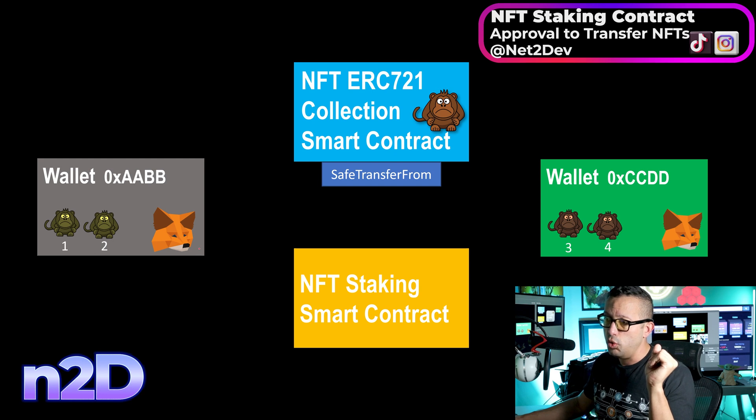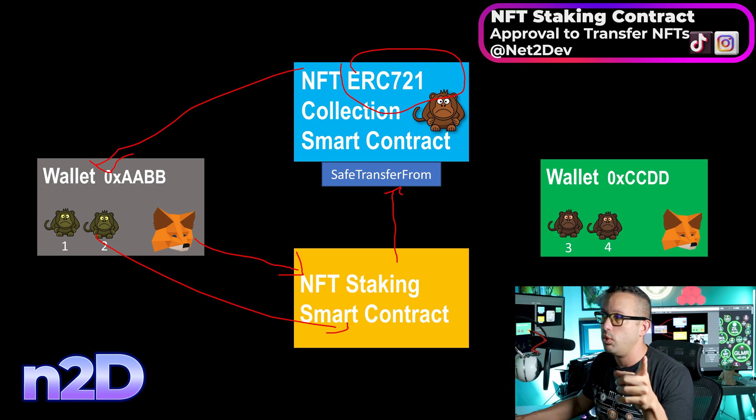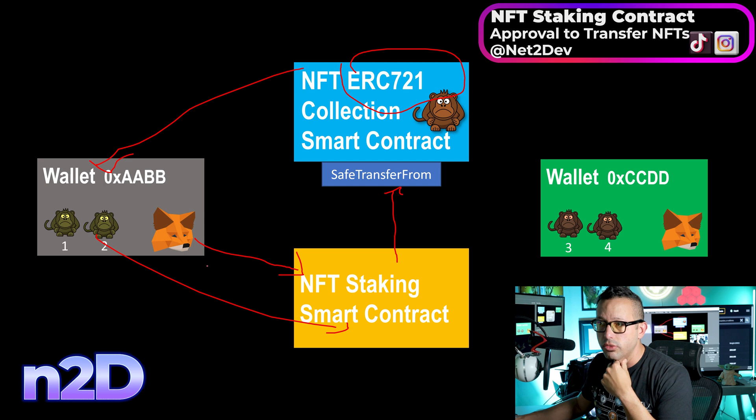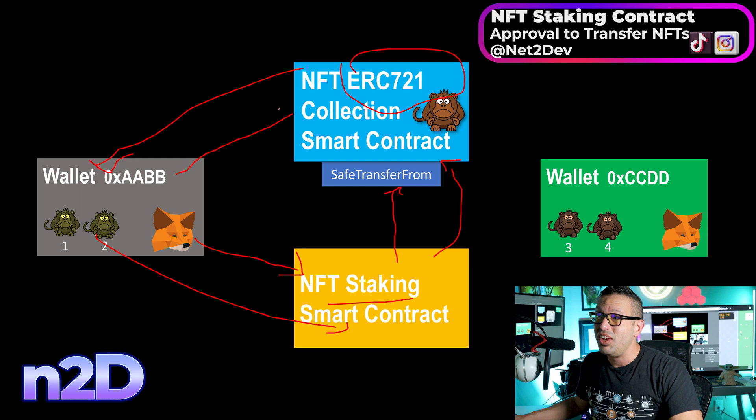Here's the problem: when you call the stake function, you're not directly telling the ERC721 collection smart contract to move the tokens to the vault. It's the staking smart contract that requests the ERC721 collection to move the tokens from a wallet into the vault. The ERC721 responds: 'Who are you? You don't own those NFTs — absolutely not.' That's why it's failing. It says you don't have approval to move those tokens. The staking smart contract is asking the ERC721 to move the tokens, and the ERC721 refuses because there's no approval.